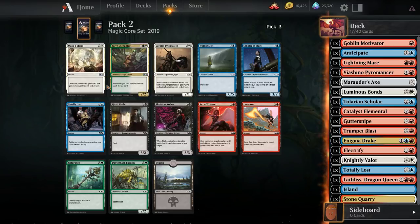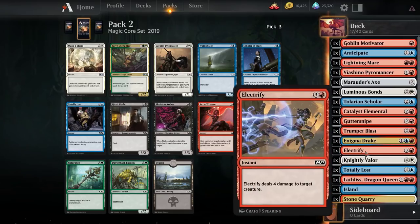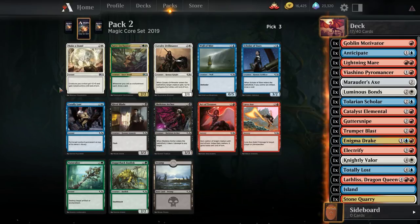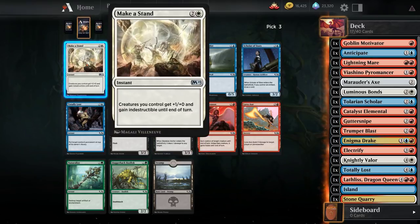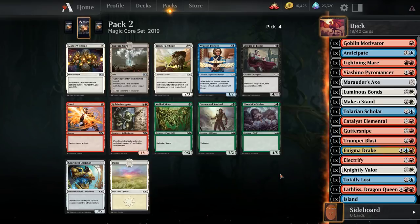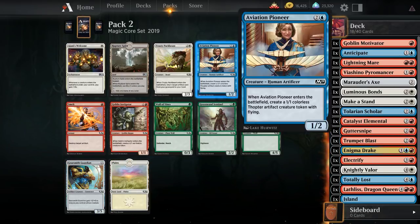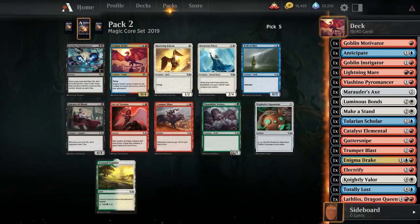There's a Makestand, which is also pretty good, and a Cavalry Drillmaster. We're not doing fantastic on two-drops for an aggressive shell. I think I'm going to take Makestand — our blue is just not that exciting so far, it hasn't felt particularly open. There's a Goblin Instigator, one of the better cards in this archetype. Not too much else. If we had stuck with blue, we might be trying to get Gearsmith Guardians. I think Goblin Instigator is a pretty nice pickup.